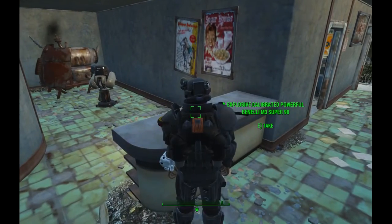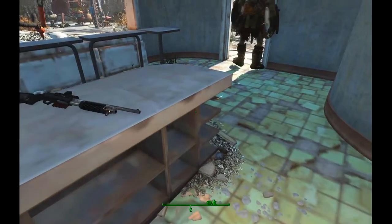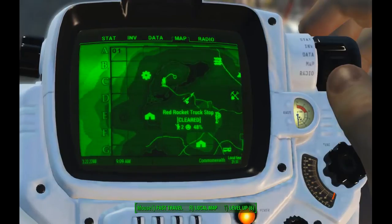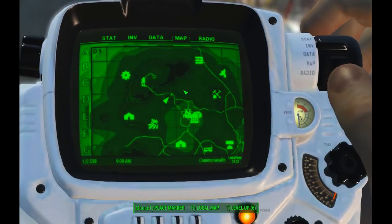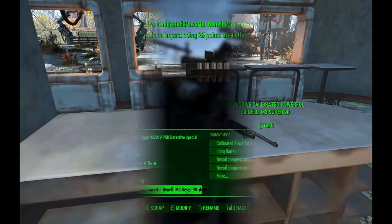It uses the same animations as the Washington 870, and you can find one right here at the first Red Rocket that you encounter in the game, by Sanctuary. Everybody knows what this Red Rocket is. You can find it there, or you can spawn it through the console by just typing 'help Benella.'